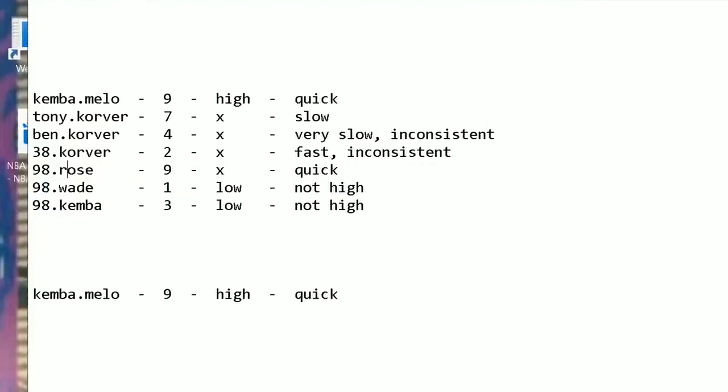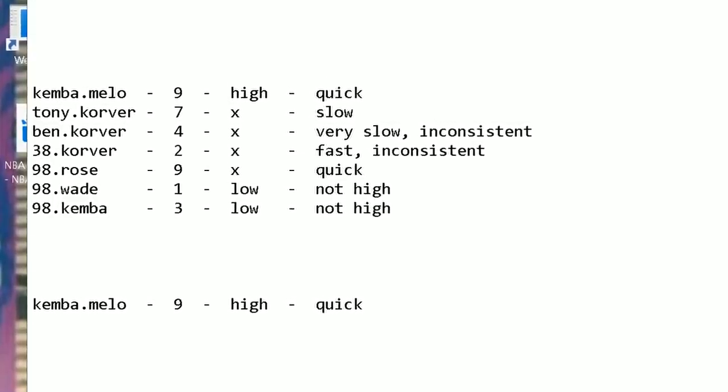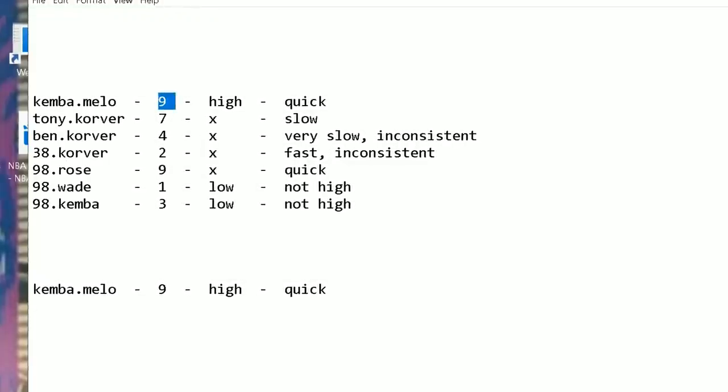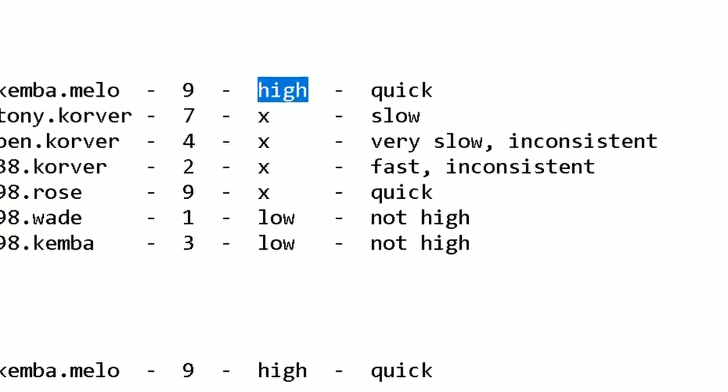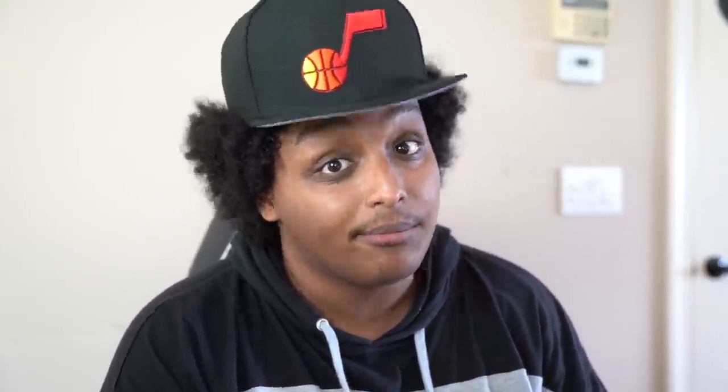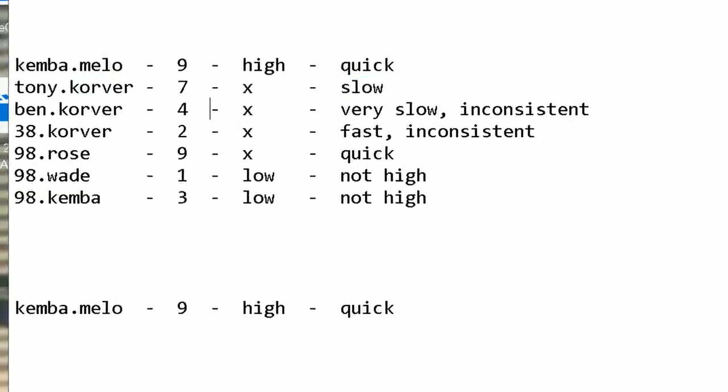Each time I have a jump shot testing session, this is what it usually looks like. I'll put all the jump shots I'm testing right here — 98 Rose, 98 Wade, 98 Kemba, 38 Korver, Ben Simmons Korver — and I'll play like four or five games with each. I'll try releasing at different points to find an efficient cue. I'll give each a rating — a nine, a seven, a two — and some feedback as to why I did or didn't like it. 98 Wade and 98 Kemba felt like they would have worked better on low latency, but they were early every single time for me. Tony Parker Korver on gold Quick Draw was just a little too slow; Ben Simmons Korver was basically the same but even slower. Eventually I run across something as beautiful as 98 Rose.